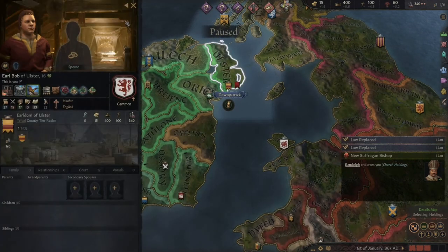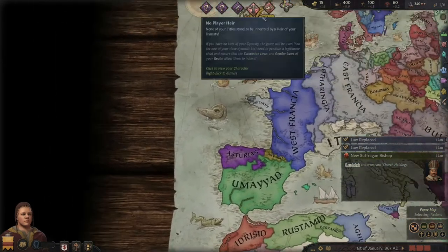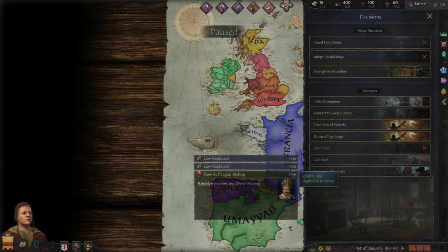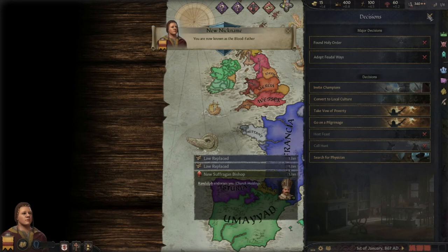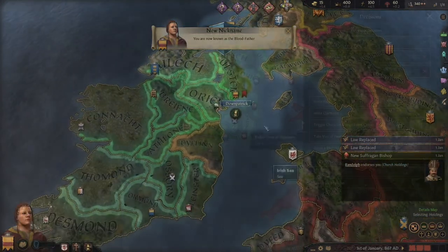I'm insular English and everything else is fine. I've got my own place, so I can now make the decision to strengthen my bloodline because I kind of cheated and got all these different traits, so that gives me a good start. I can also convert to the local culture if I wanted to become Irish - I don't. No offence to the Irish, they're all cool, but I'm not Irish.